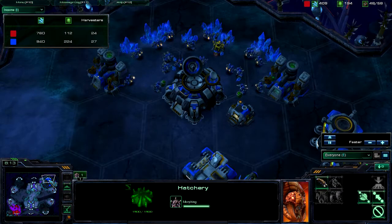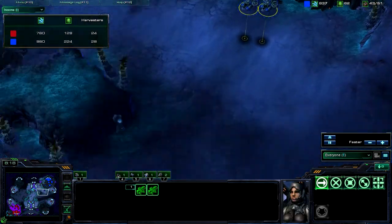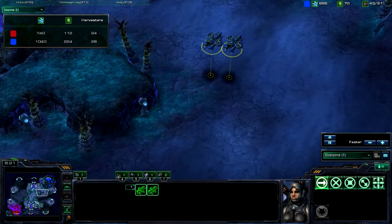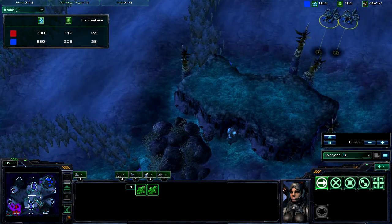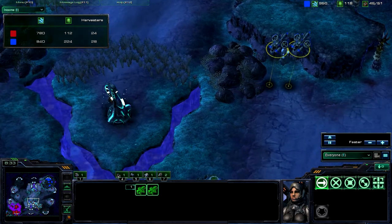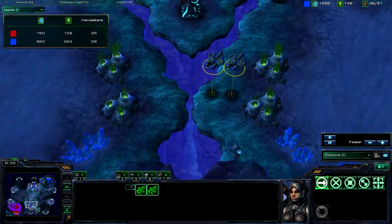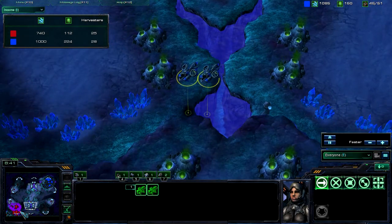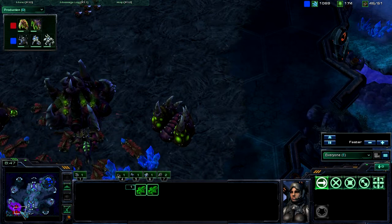Especially since I have my mules out. Here we go — two banshees going across the map. Right here I make a very stupid mistake, an amateur mistake. I put the banshees right in the path of the Xel'Naga Tower. Because he has the zergling there, he is going to be able to spot that. But it doesn't look like he did, because there's absolutely nothing being changed here.